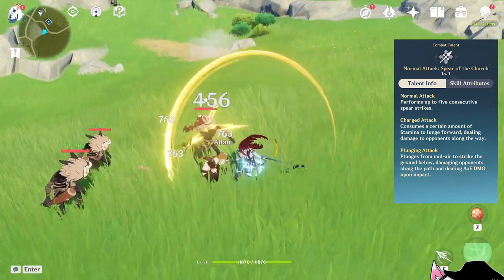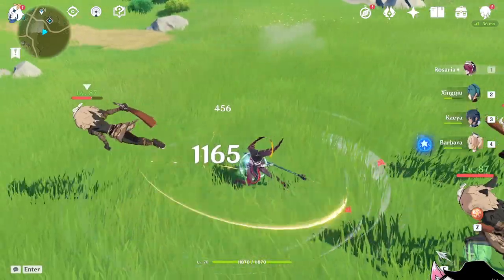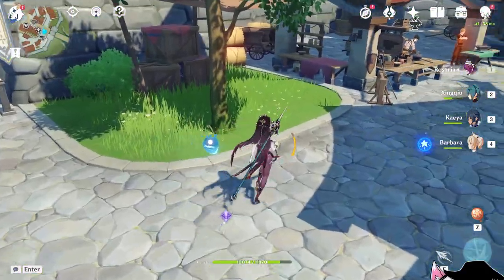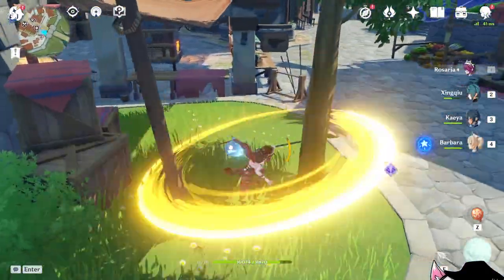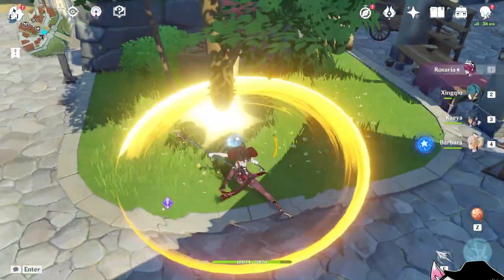Rosaria's normal attack is a very slow 5-hit combo. Aside from that, it also doesn't really feature multi-hit, meaning that she underutilizes Crescent Pike. Your best combo is either 2 attacks followed by a dash cancel, or 4 attacks followed by a dash cancel, because of how slow her attack is.